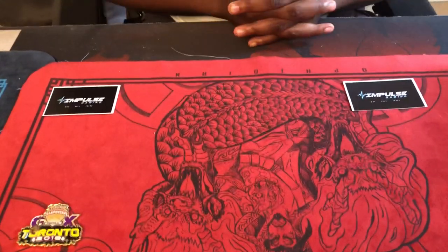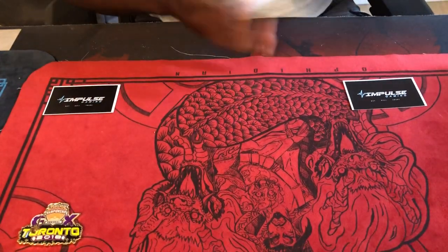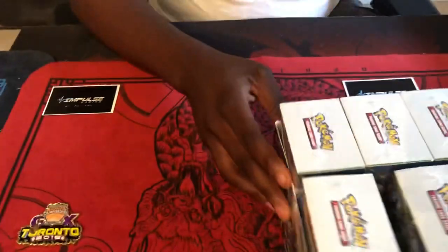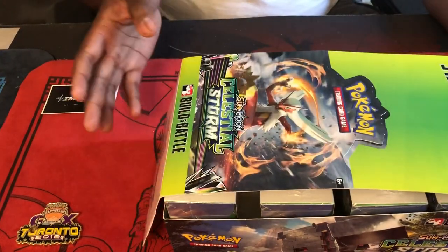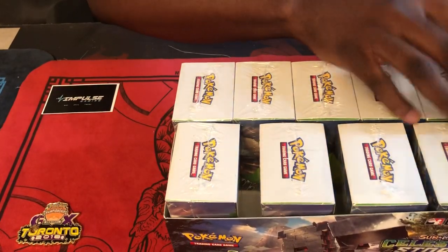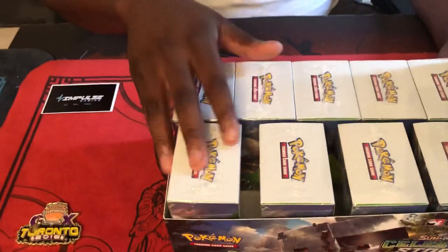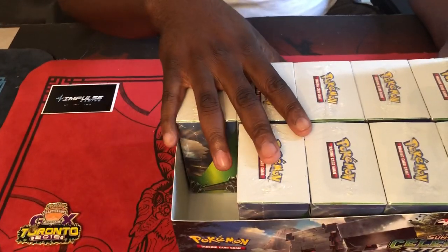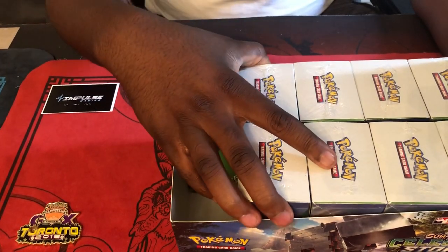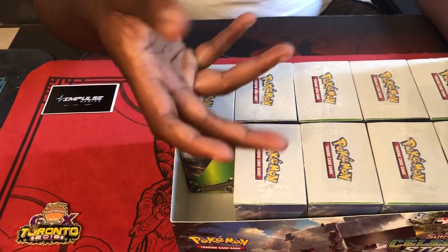What's going on guys, it's your boy King Worku here from Team Impulse. I wanted to do something a little bit different this time before I started doing my case openings. I wanted to bring you guys a Celestial Storm battle box opening, just to see if it was kind of different. I mean, obviously we don't get different pulls, but a lot of the previous ones I've been going to lately have not been that great.